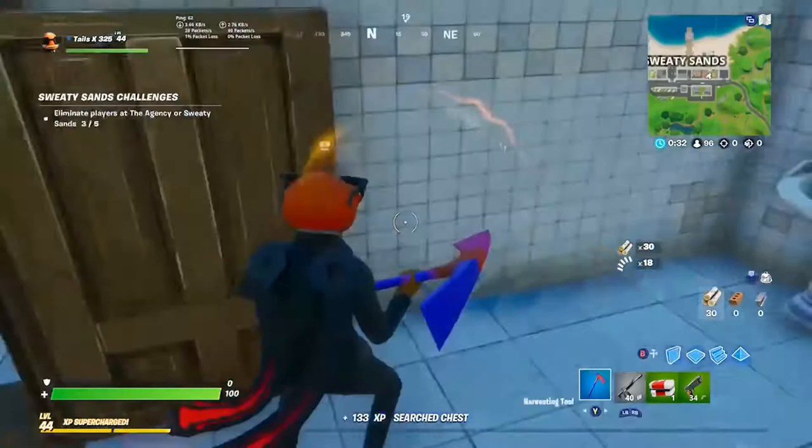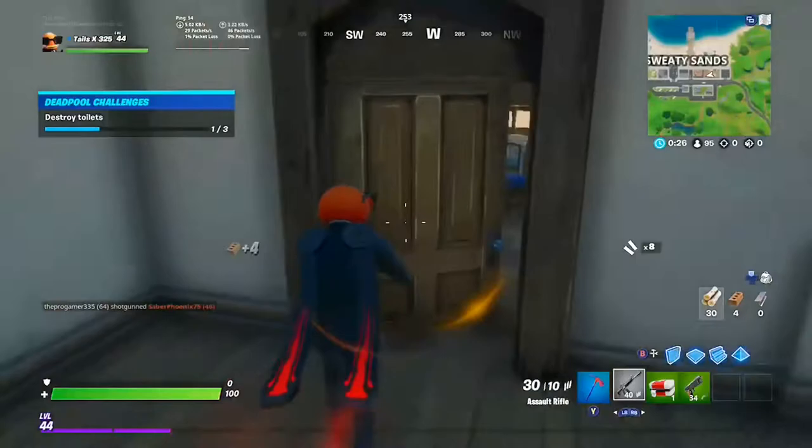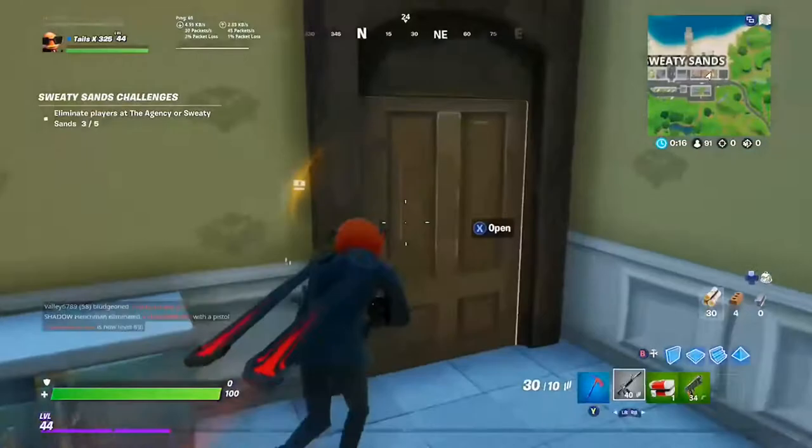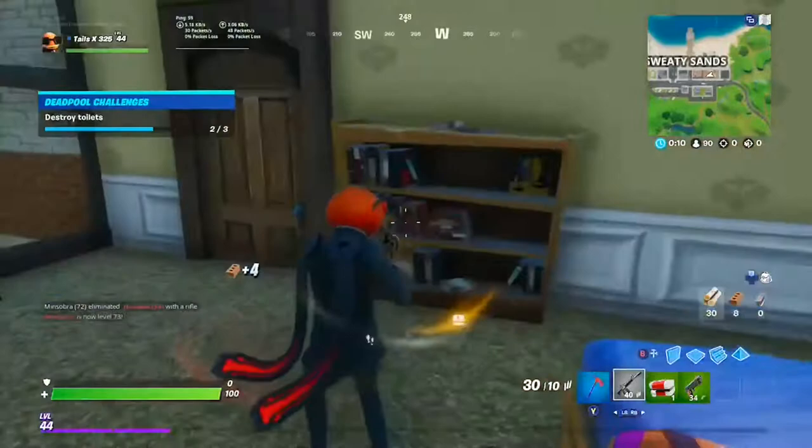There is the first toilet — that's the first one broken. Now let's get the second one. If we go downstairs there should be another room. Yes, there is! Let's break this toilet. Yes, so that's two toilets already.